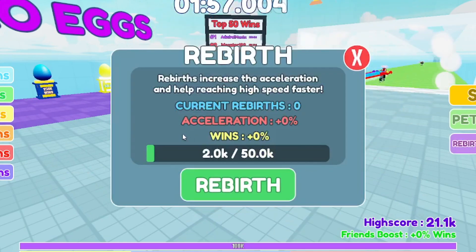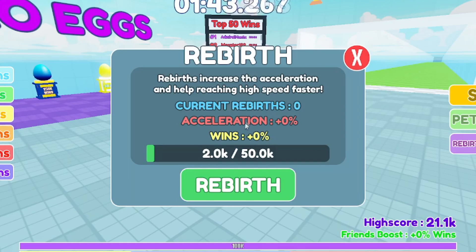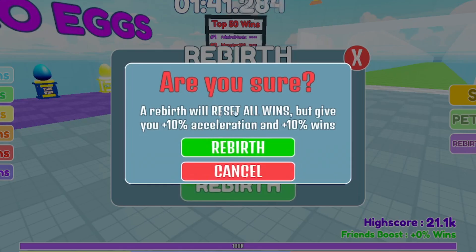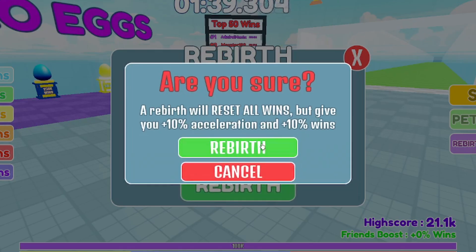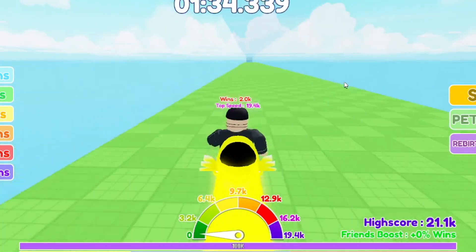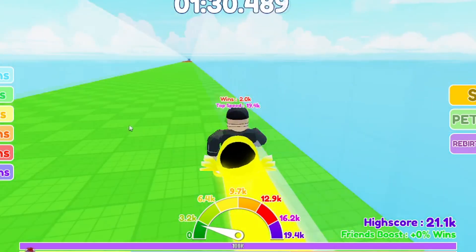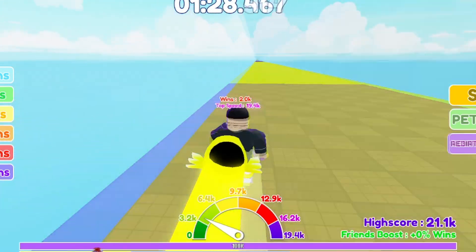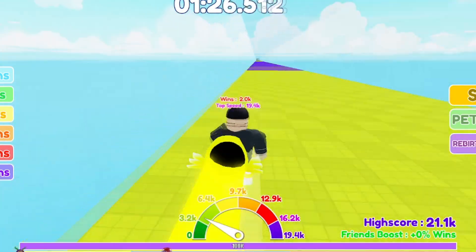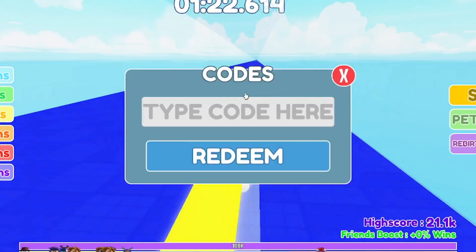I think I have one rebirth — rebirth increases acceleration and helps reach high speeds faster. Our current rebirth is zero; I need to reach 50k wins. A rebirth will reset progress, so we need more wins first. I don't even know why I entered this race — I'm trying to show you all the working codes. To redeem codes inside Race Clicker, just hit the codes button.